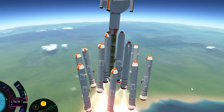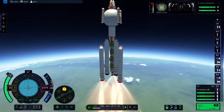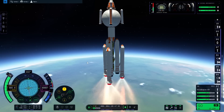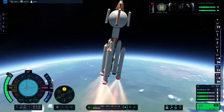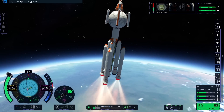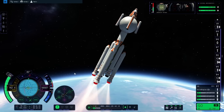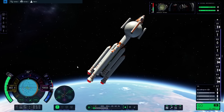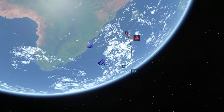The outer boosters are done so we quickly disconnect and keep going. RCS is helping with stability. Now we can start the gravity turn — figuring out which direction: east, not west. Easy does it, not too much. Back to prograde after leaving the atmosphere. Locking the heading and adjusting a bit more. Kind of surprised how early we reach space with this setup. Detaching the next stage — trajectory looks as expected.